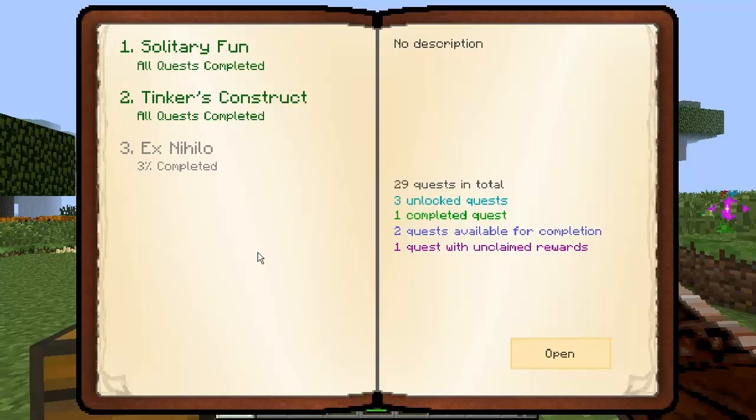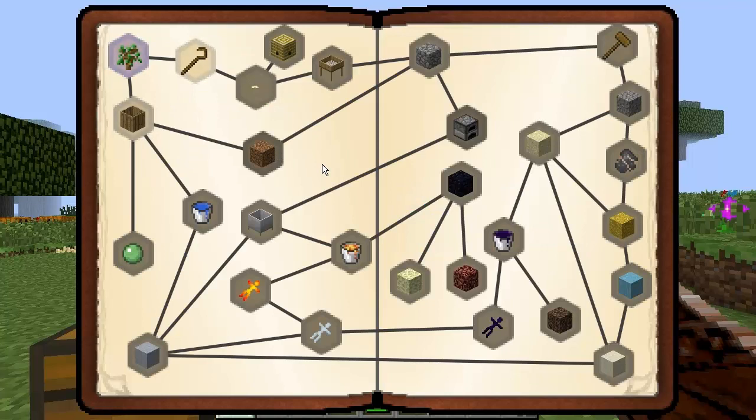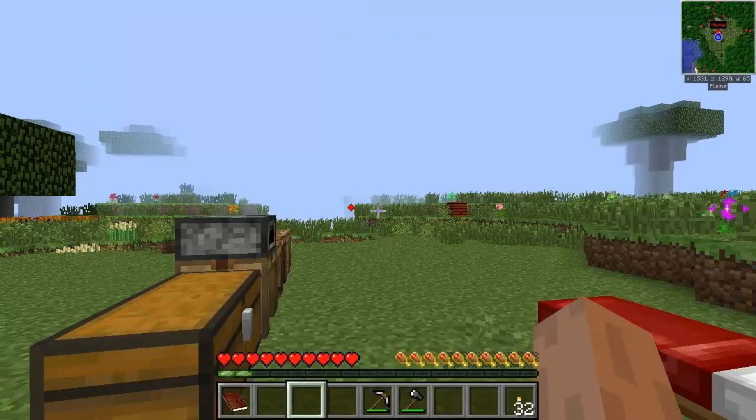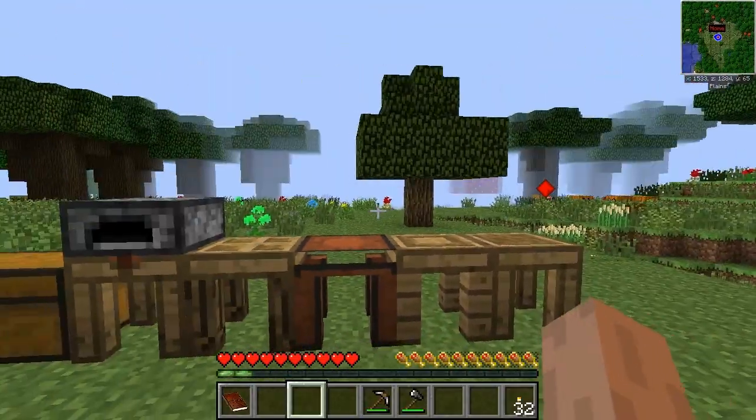Generally, this is not about the rewards — it's more about showing you all of the mods. The Ex-Nihilo quest line here is brilliant. It will teach you every single aspect of Ex-Nihilo that you will ever want to know. If you don't know about Ex-Nihilo, this is like a complete idiot's guide. I tested this with both of my sons and they already know what they're doing with Ex-Nihilo. There are going to be more quest lines running through the different mods, giving you tutorials as well.